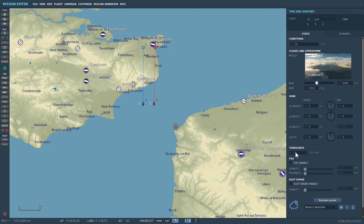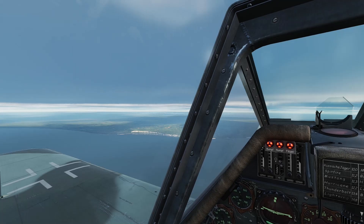What I will do is select scattered five and click OK. That gives us the scattered five selection, and I'll lower the altitude at the base down to six eight ninety. And that's basically it — you can still set up wind speeds, turbulence, and if you want to add fog, dust, and smoke, all selectable. That's how very simple the new presets are.